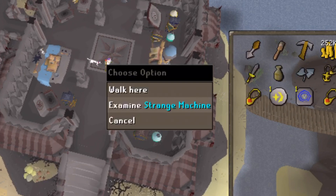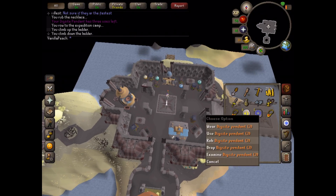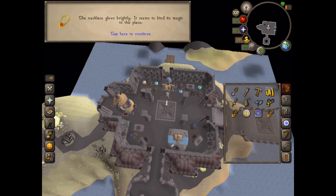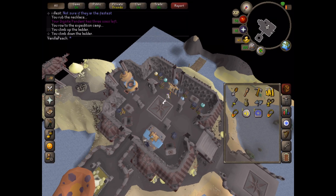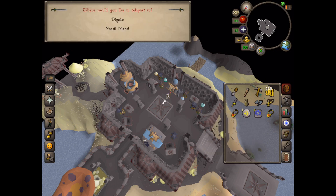Now use the strange machine with the dig site pendant. Once you've done that, when you rub the pendant you can choose between one of two options: you can go to the dig site or you can go straight to Fossil Island. If you use the Fossil Island teleport, this is where you'll end up. I hope that was helpful — I'd love if you could like and subscribe, and just leave me any questions you've got. Thanks guys, see you next time!